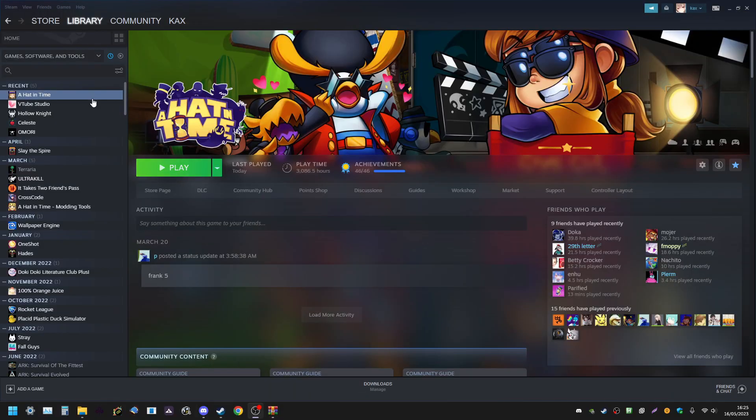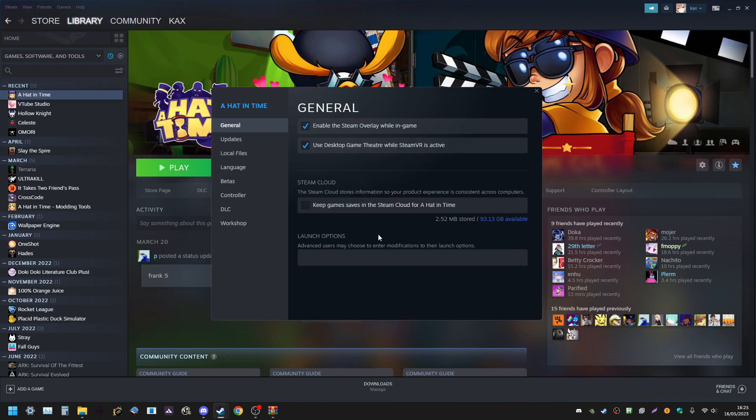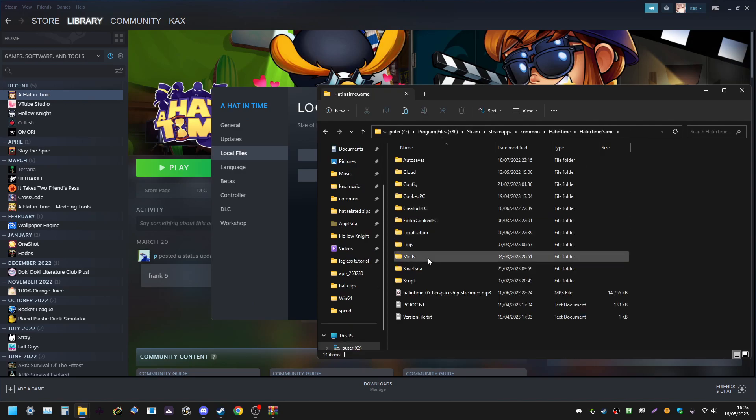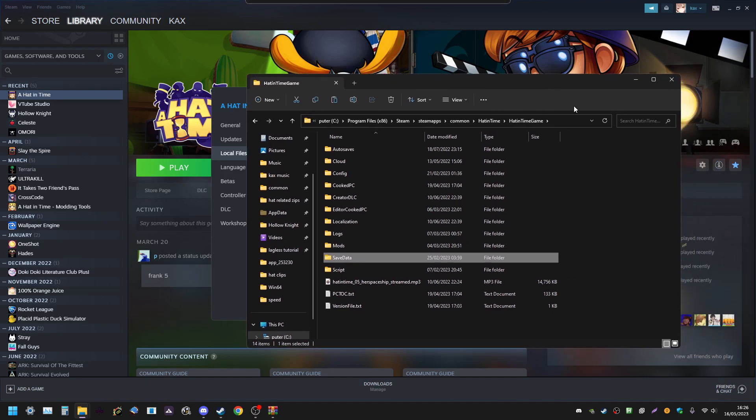Something else you can do while waiting: if you're paranoid about your save files, find the game in your Steam library, right-click and go to Properties. Find the Steam Cloud option and turn that off. If you're extra paranoid, go to Local Files and browse. Navigate to the A Hat in Time Game folder, find the Save Data folder, and copy it somewhere else as a backup in case you're afraid of losing your saves.